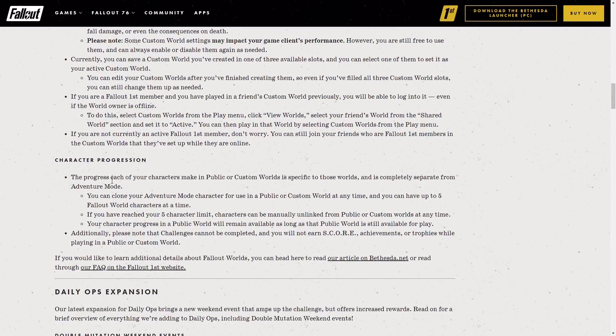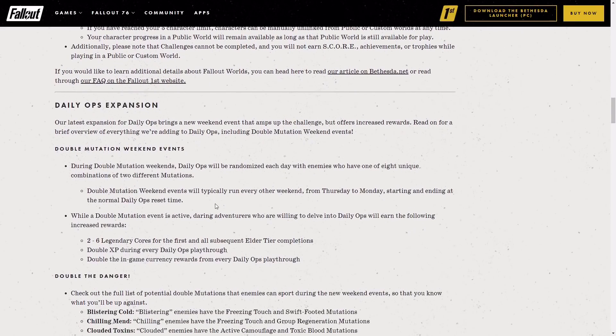Character progression: the progress each of your characters make in public or custom worlds is specific to those worlds and is completely separate from Adventure Mode. So each separate world that you go into will save your data there. If you level up five times in Dave's World and then you go onto Sharon's World, you won't have levelled up five times. If you've reached your five-character limit, characters can be manually unlinked from public or custom worlds at any time. Also please note that challenges cannot be completed, and you will not earn score, achievements, or trophies while playing in a public or custom world.